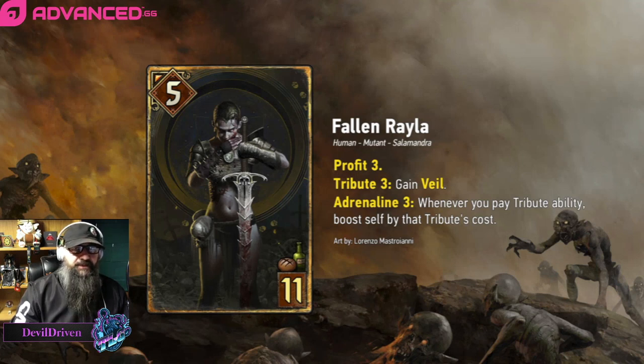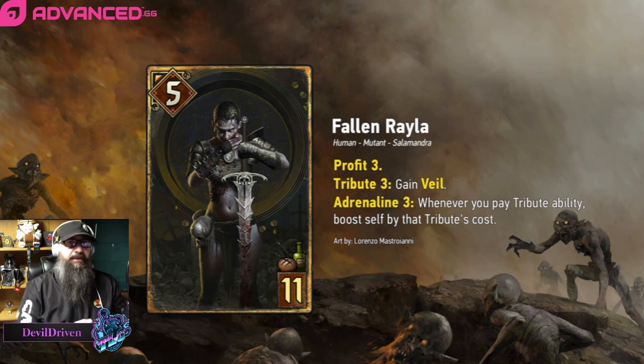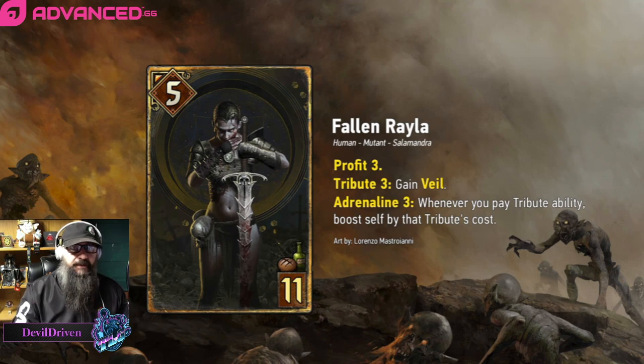Also, with Off the Books her tribute cost is lowered — if something's tribute four and it's lowered because of Off the Books, she only boosts by the lowered cost. So she's not really a cheat code for Off the Books if you were looking to go that route. She only has to get two procs and being eight with Veil is pretty nice. She plays off the bat under Geralt Range. She does play in a Rockslide range but I think the card's going to be pretty good. I love the art — it's incredible, and continuing the story through the Gwent cards is just something I love.